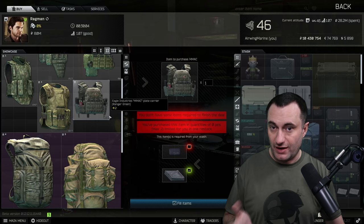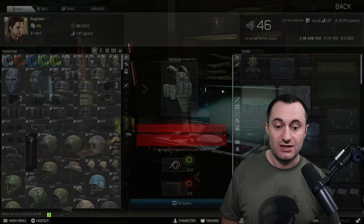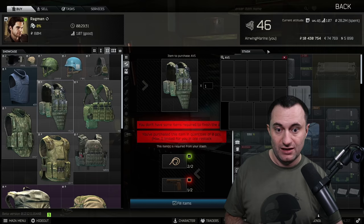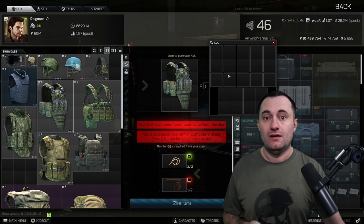The AVS rig goes back and forth depending on what the golden TT pistols are going for. If you can get them in the mid-30s, less than 40,000, this armor is really good to run at lower levels because it's absolutely huge — fits tons of stuff, you can run Grizzlies, it has two four-slot pockets. It covers your chest and stomach, repairs okay, and at this stage of the game it's one of the best armors you have access to.